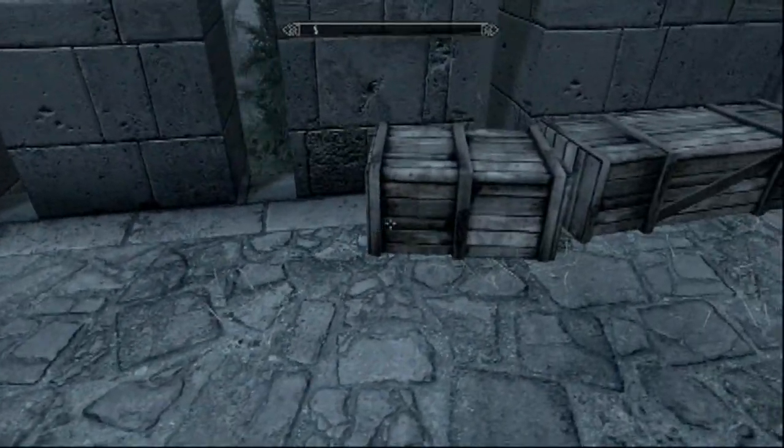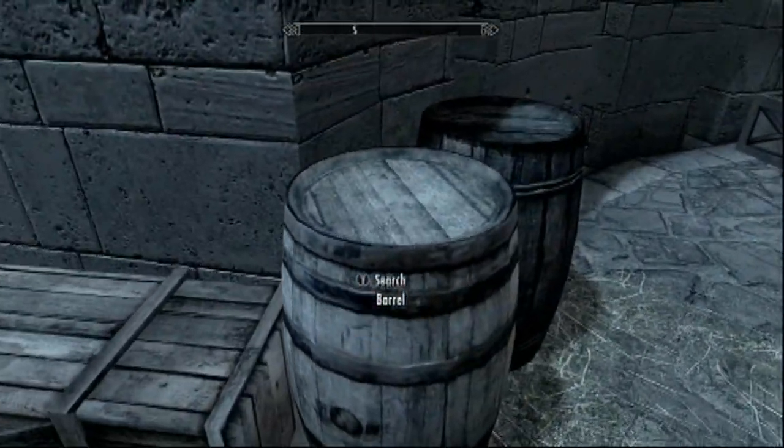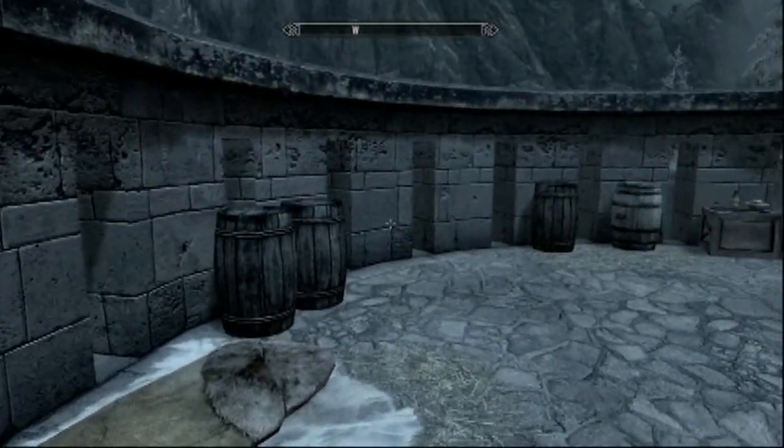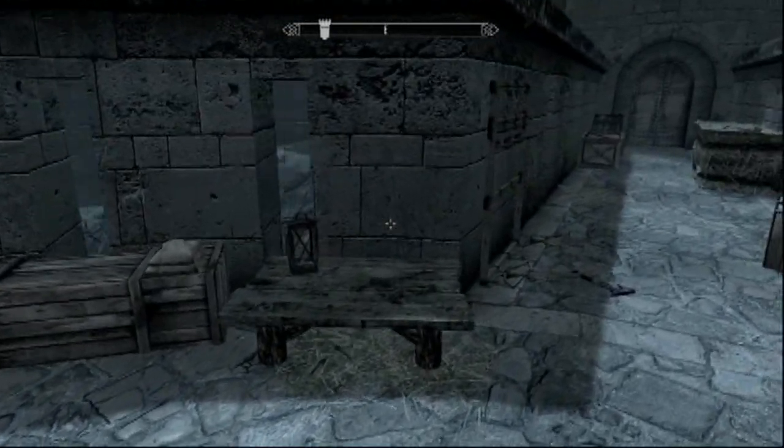Dawnguard armor will spawn all along these crates right here, an Amulet of Talos will spawn on that barrel, more Dawnguard armor will be over here and over here, and last but not least you'll have Dawnguard weapons on this weapon rack.